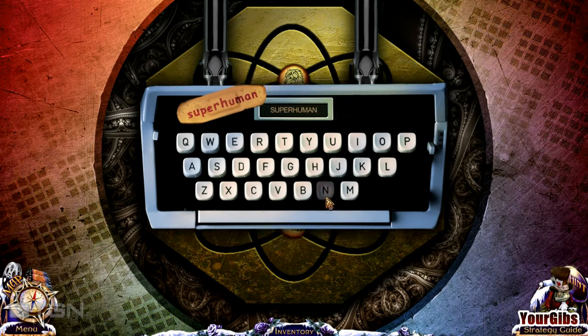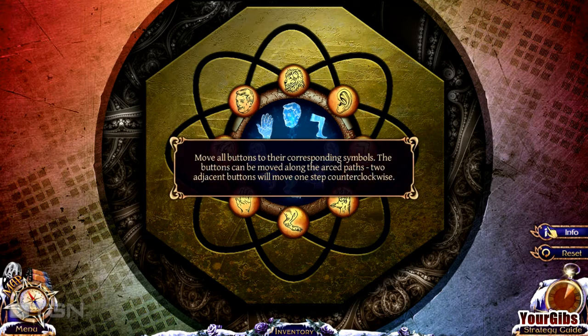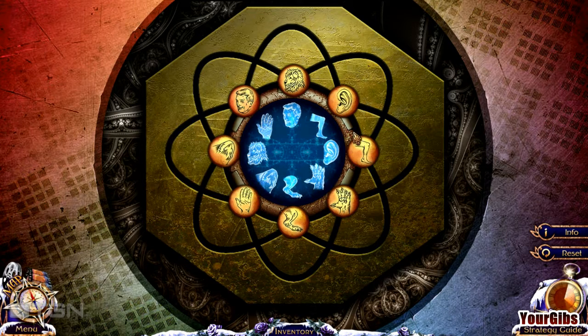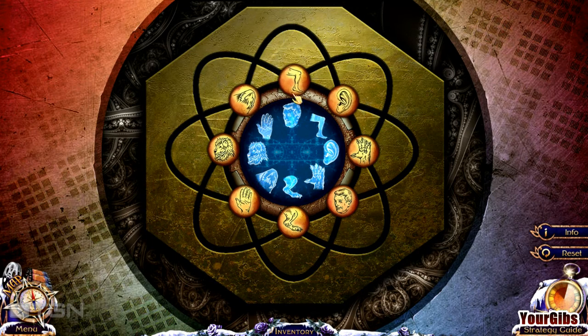Superhuman! Oh, man. Uh-oh. What do we have here? Move all the buttons to their corresponding symbols. The buttons can be moved within the marked paths. Two pieces and buttons will move in one step. La la la. I don't even know what that means. I have to get everything in the right order, apparently.